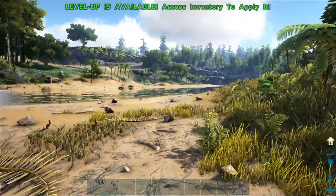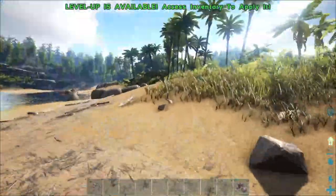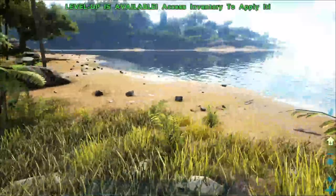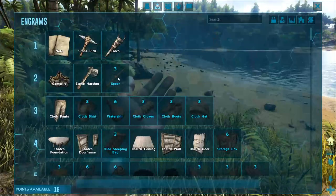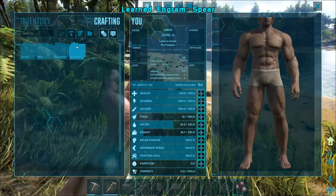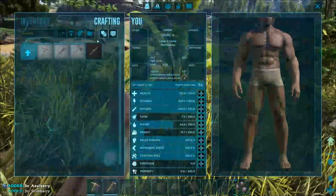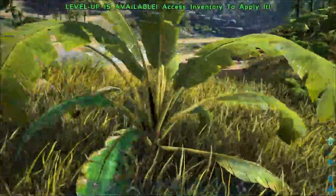One of the main resources you'll also need to gather early on is Hide. Hide is difficult to get because you have to kill a dinosaur. That right there is a Dodo — it'll be one of your greatest resources. You'll want to get a Spear. Go into Crafting and craft the spear — you'll need wood and fiber. When crafting requirements are green, you have enough; when red, you do not.